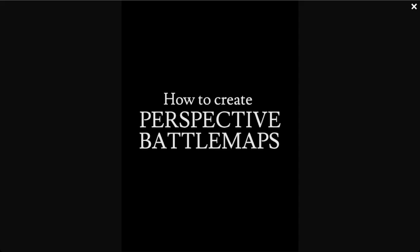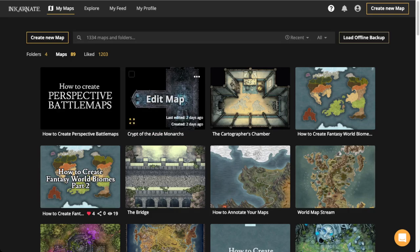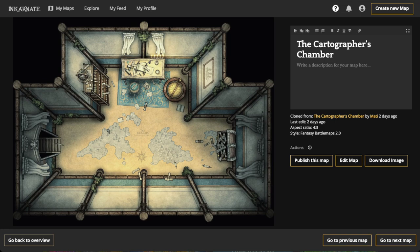Hello everyone, welcome to the Incarnate live stream. My name is Mati. Today I'm going to be showing you how to create a perspective battle map. If you're not familiar with what a perspective battle map is, I have some examples. We're going to be making maps like this — something a little more basic — but I'll be showing you how to put perspective into your battle maps. This style uses fantasy battle maps. There's also this other one, the Cartographer's Chamber, which is more recent. Both of these maps are available on my profile for you to clone, edit, and use for personal use.